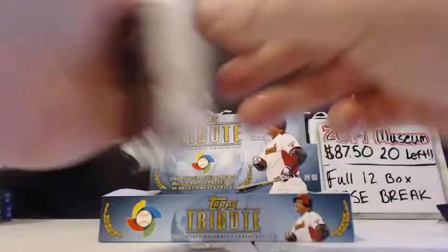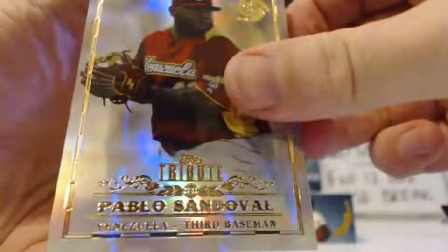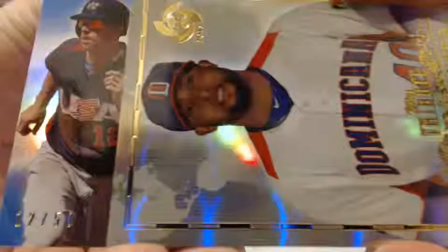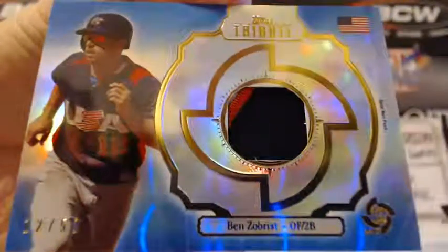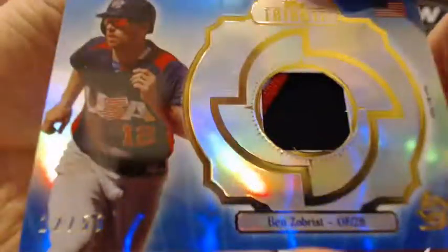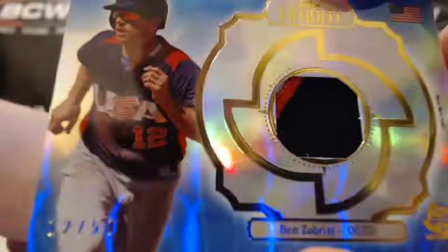Here we go, DK and Brennan. This is your last pack — this is going to have a patch in it, hopefully low numbered. It is numbered. You've got Nomi — a nice Abreu or Tanaka here would be nice. Sandoval, Kelvin Herrera. No Abreu, no Tanaka. Sideways on the patch — looks like Ben Zobrist, 12 out of 50. Big patch, big patch. Nice two-color action. Team USA. Ben Zobrist, Tampa Bay Rays — got a jersey number there. 12 out of 50.